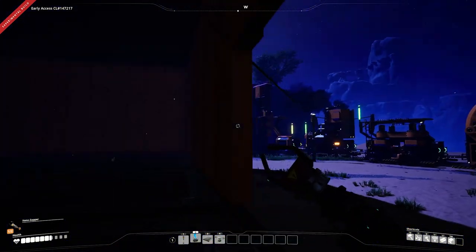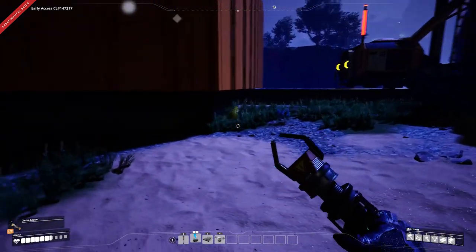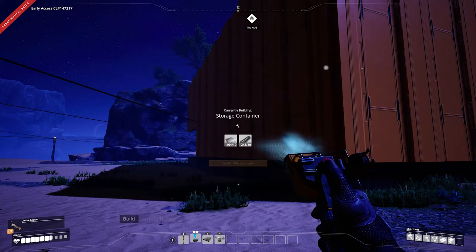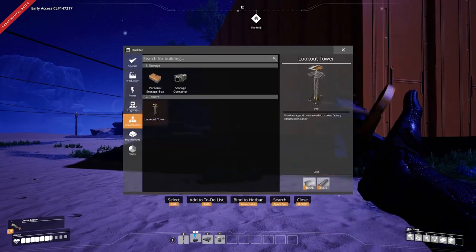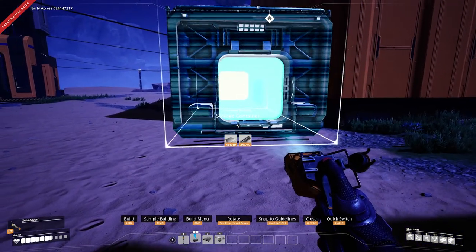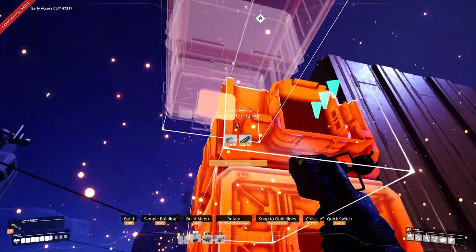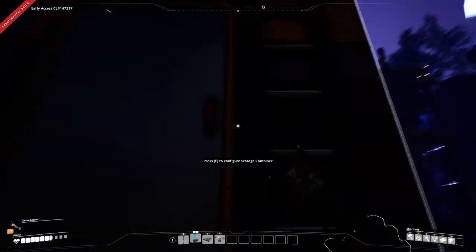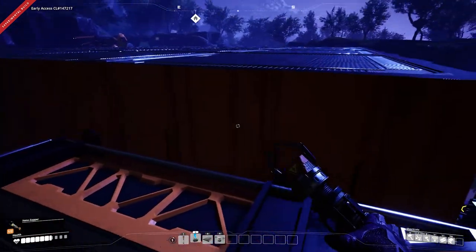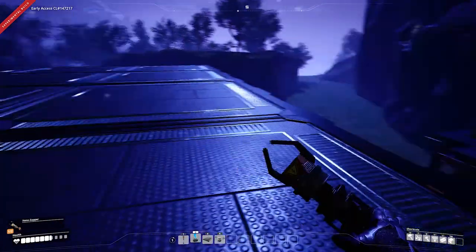Since I don't have all the cool things from the awesome shop unlocked yet, we're going to use the simple early-game method for climbing up there: stacking storage containers. If you just stack a few storage containers on top of each other, you've got a ladder built into the side of them, and you can climb right up on top of the factory.